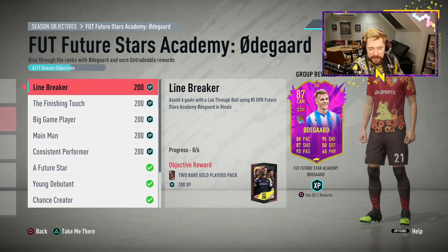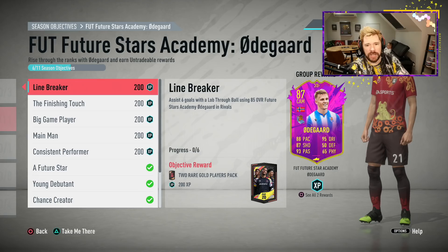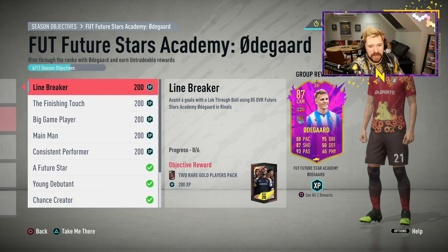Think back to the Ziyech as a 90. Instead of just giving us that card for the objectives required, they forced you to use the 85 Ziyech to do certain things, then gave you an 87 and forced you to use that. That is essentially what they've done — they've made it a little bit more difficult to get the same sort of thing we've been getting anyway, and they've masked it as an upgrade. And I don't even think this is a step in the right direction. EA are literally manipulating people into thinking we've got some cool upgradable system, which we just don't.